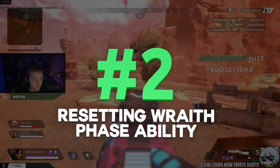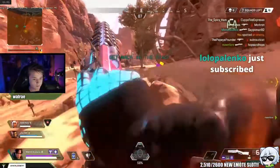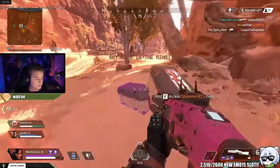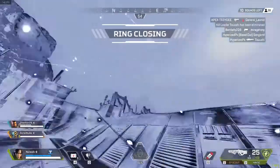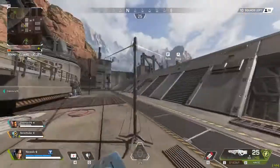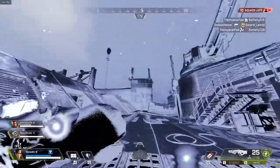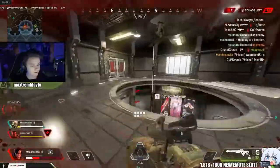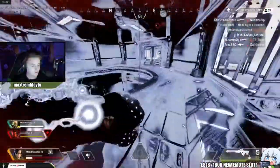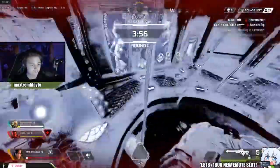And number 2 — naturally, I'll be giving you guys some exploits. This exploit is for your phase ability. You can reset the cooldown infinitely on your phase ability by using it smartly. The glitch works like this: you have to be by a grappling hook or balloon, but you have to use your ability first. At a certain point of your ability — I go by audio cues, kind of when your camera starts shaking — you want to jump on a grappling hook and stay on until your phase finishes, and your cooldown will not activate.